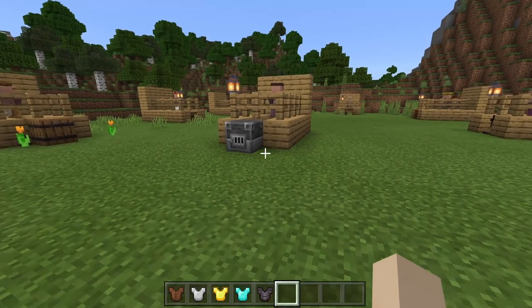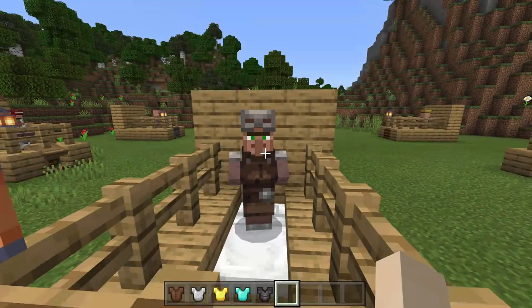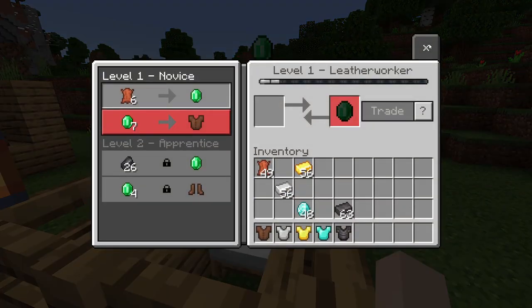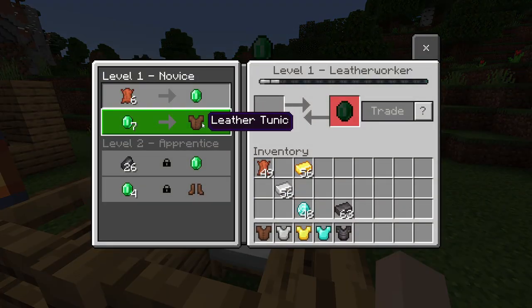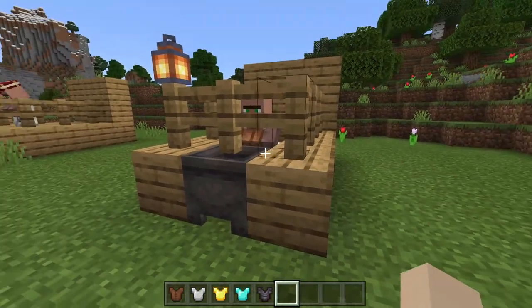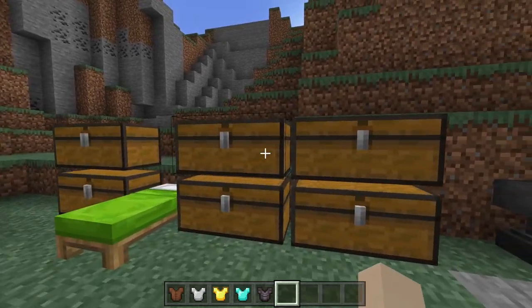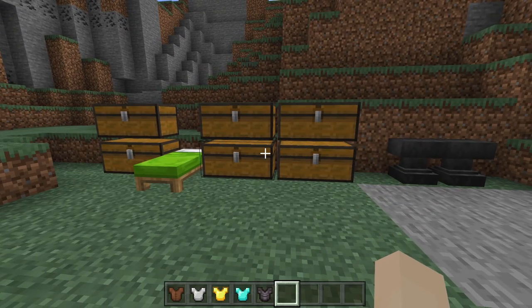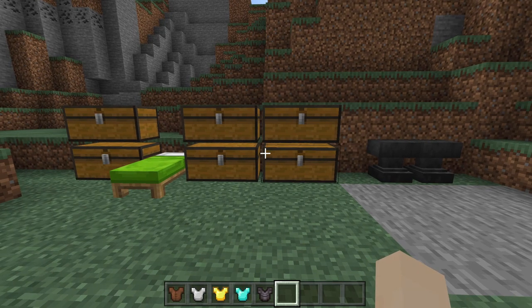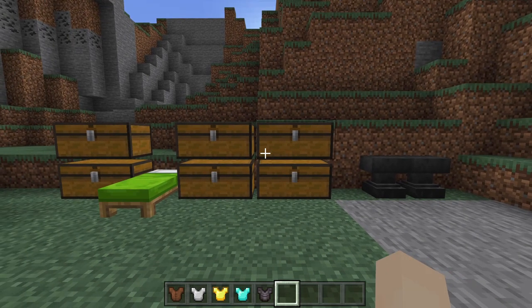So how do you get chain mail? You can go to an armorer, and there is a chance that a journeyman level armorer will have a chain mail chest plate, but they may also have diamond if they are a master. In terms of chest locations, chain mail in particular you can get from buried treasure or a woodland mansion in Bedrock, but only from a woodland mansion in Java.